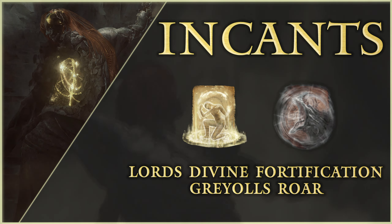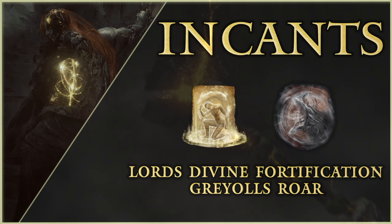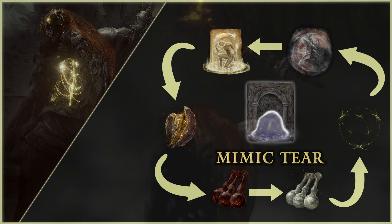Lord's Divine Fortification is also extremely useful here, as it reduces holy damage by 60% for 70 seconds. If applicable, use Grail's Dragon Roar if you are a Faith user. This will decrease Radagon's attack by 20% and increase damage dealt to him by 10%. The Mimic Tear can use every single one of these items, so if you have the summon, make good use of it at this fight.